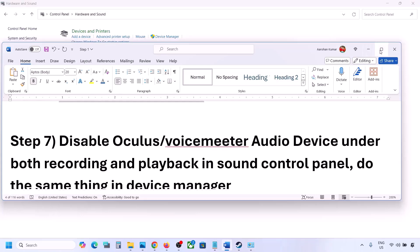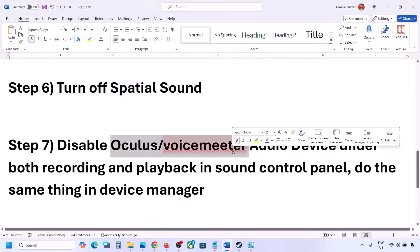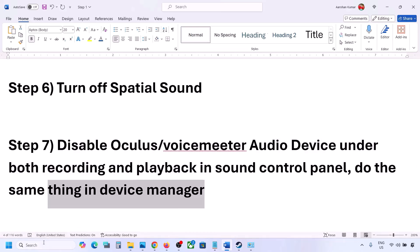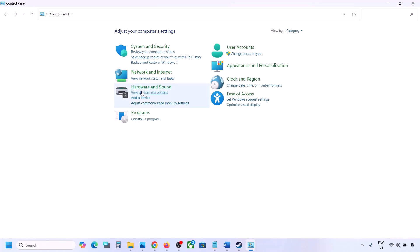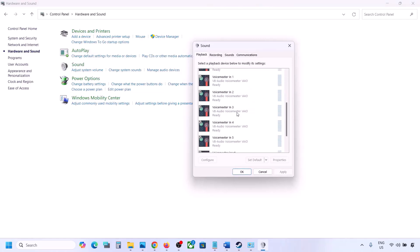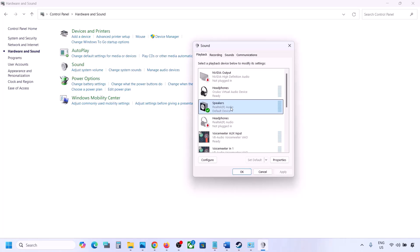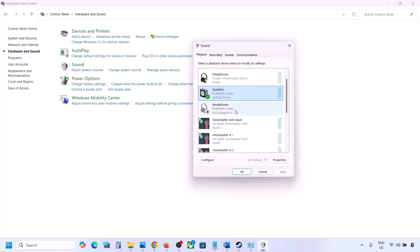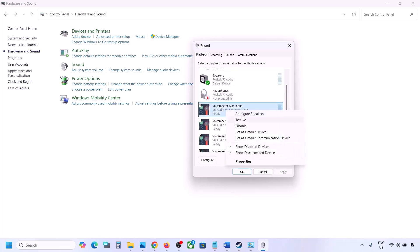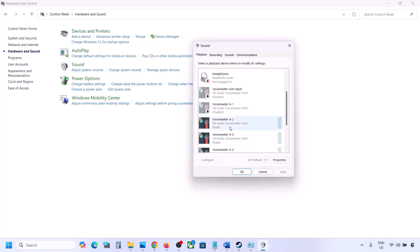The next step: if you have applications like Oculus or Voicemeeter or any other virtual audio device, disable them in the Sound Control Panel. Go to Control Panel → Hardware and Sound → Sound. Your active speaker should have a green tick. Right-click any unused device such as Oculus headphones or Voicemeeter and disable it. You can always re-enable it by right-clicking and selecting Enable.